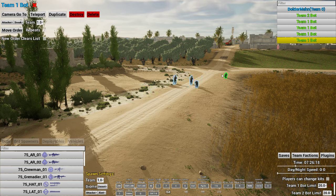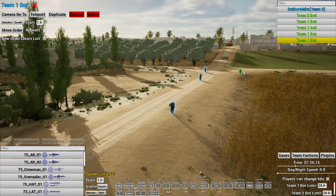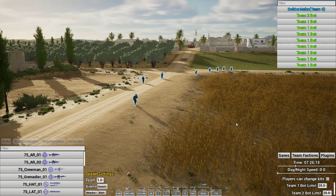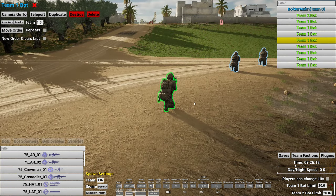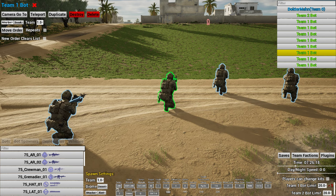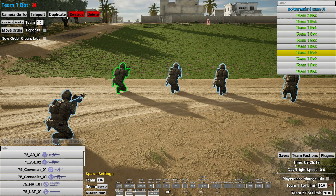The hotkey to teleport a bot is X. To duplicate a bot, the hotkey is Z — press Z and keep duplicating. From the top-left panel you can camera go-to, teleport, set attack or defend mode, change behavior to sneak or patrol, change team, give move orders, set repeating move orders, clear the waypoint list on new order, and use delete to destroy. You can do all of these with the corresponding hotkeys.